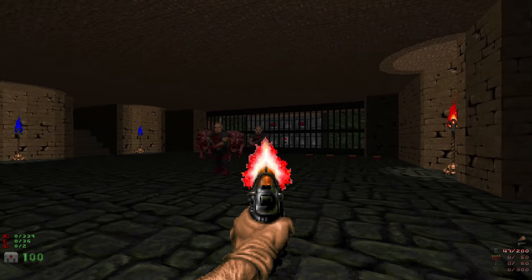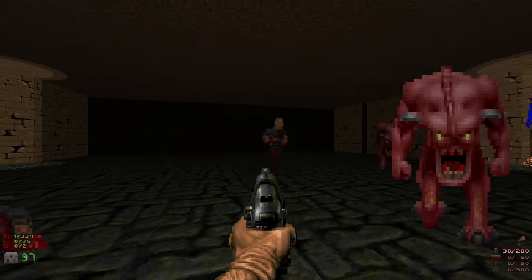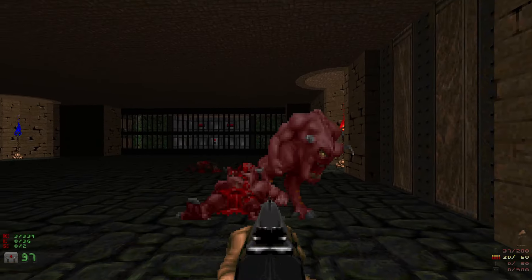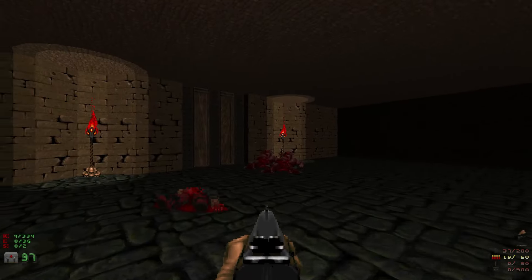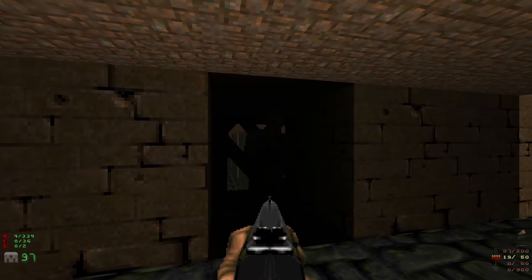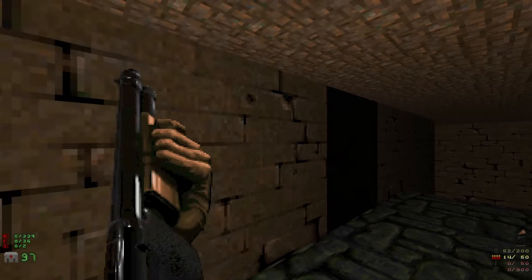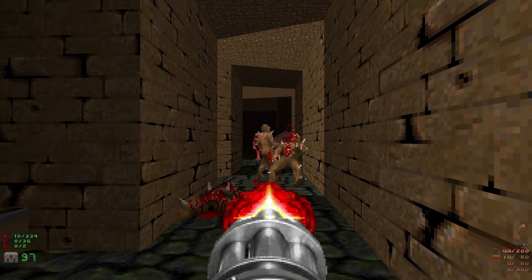We're going to start off by taking out these shotgunners here. We can get their shotgun. Grab the shotguns, grab the shells, take out these pinkies. We can see the exit right from the beginning, but we'll get there much later on. We have two paths — the door here and the stairs here. We're gonna take the stairs, take out these zombies hanging out here, and then take out the chaingunner. We can grab the chaingun from him. We've got some zombies and some pinkies here.